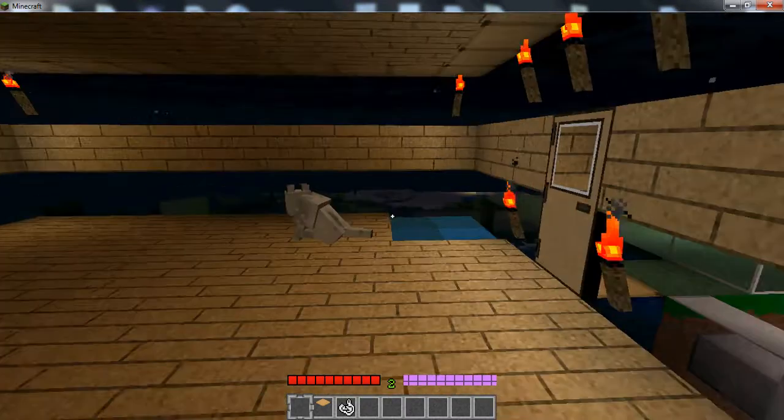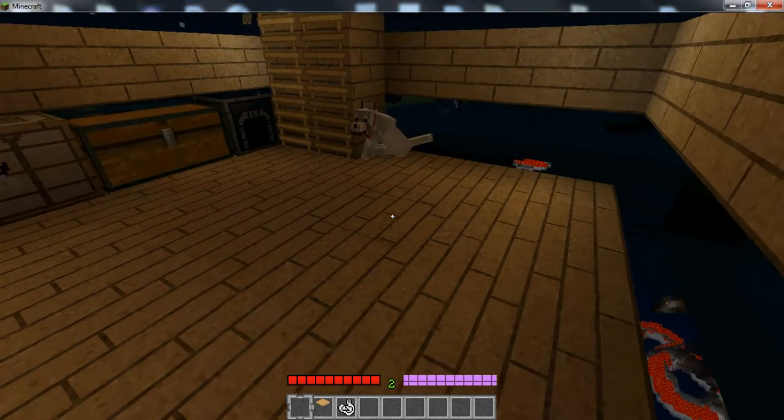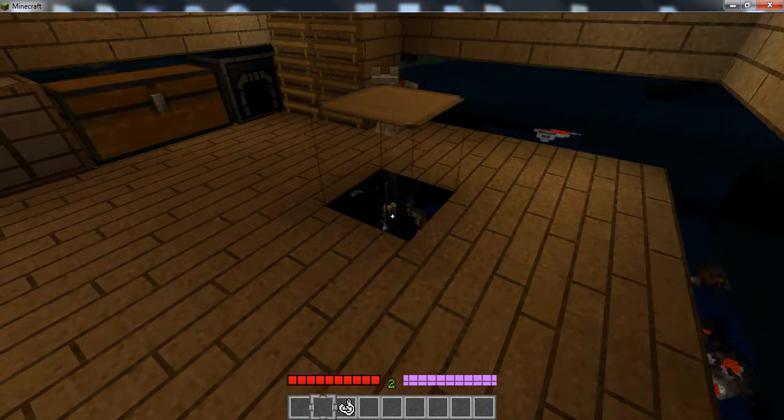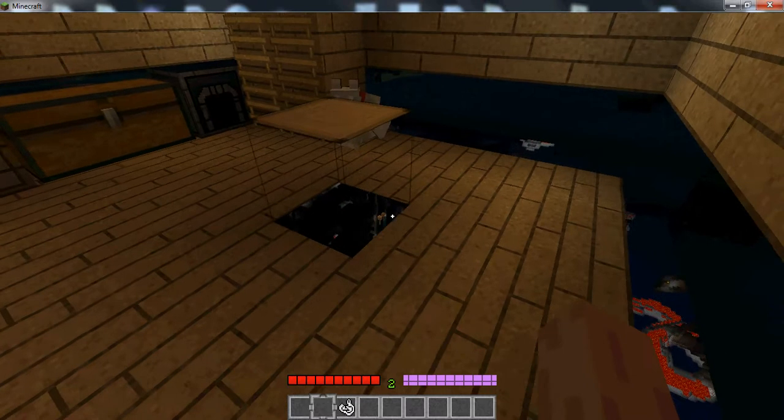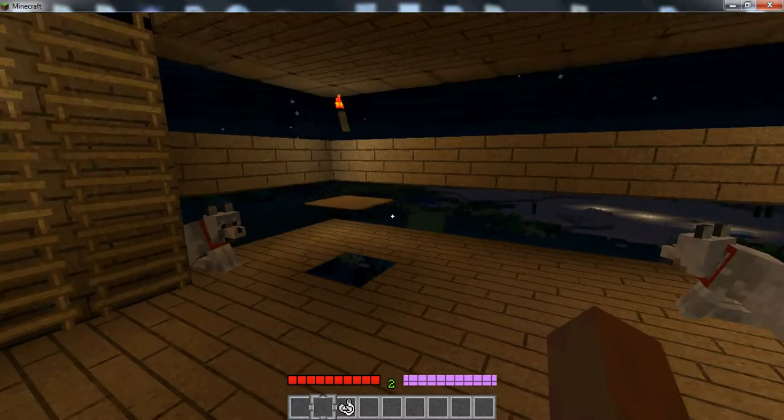Now it doesn't just work with placed blocks in another texture pack. I've got wood in my inventory here. Place that down. And you can see there — I can see everything. I can see pretty much through anything.